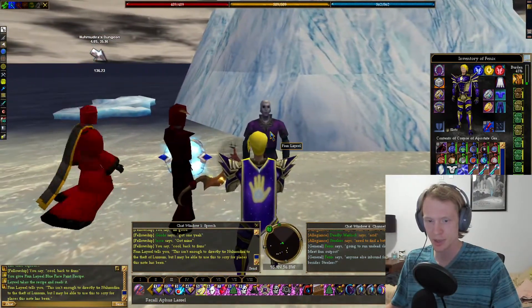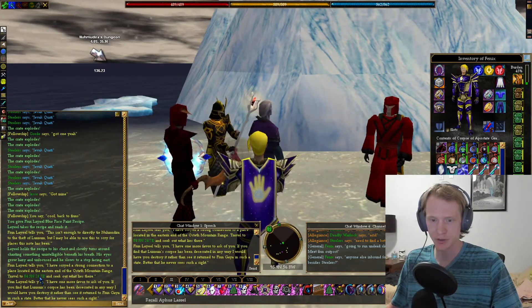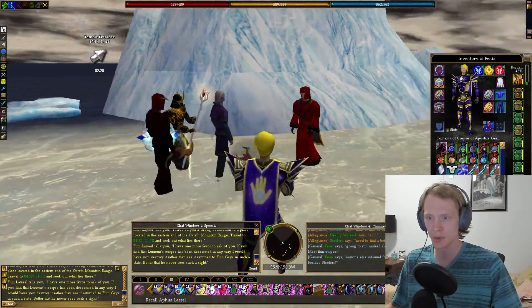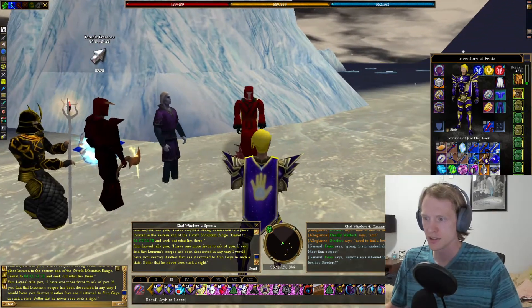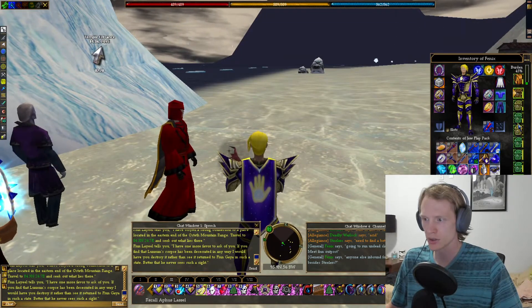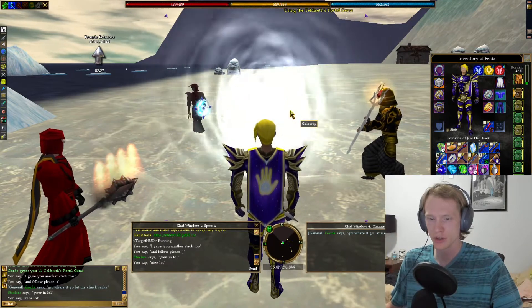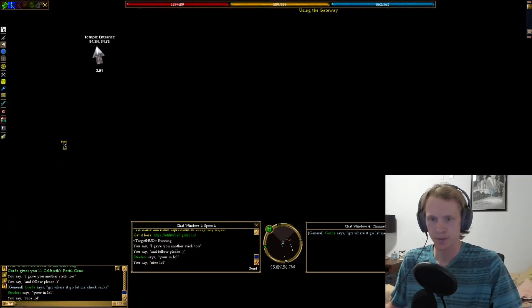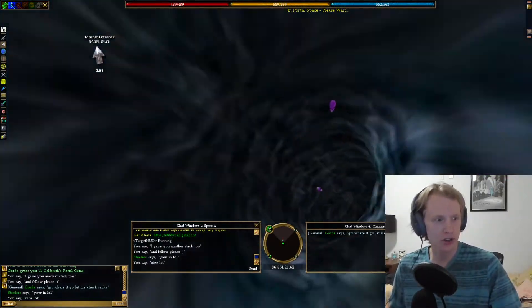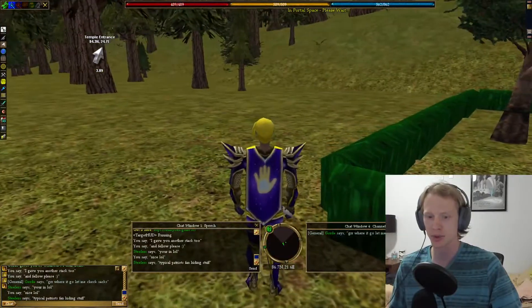You just hand him the face paint recipe. He reads it and basically flags you for the next dungeon and tells you the coordinates to the temple entrance. The best way I know to get there is to use a Zelda sets portal gem. You can also go to Arwick and then run to the Dagger Veil settlement portals.